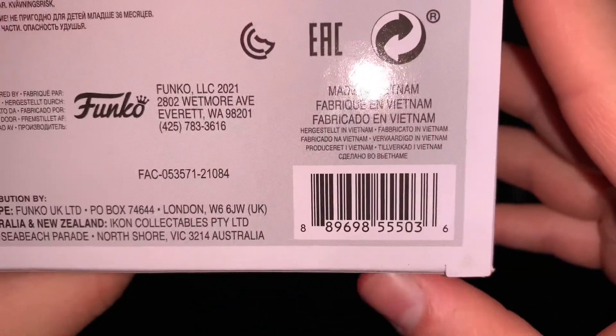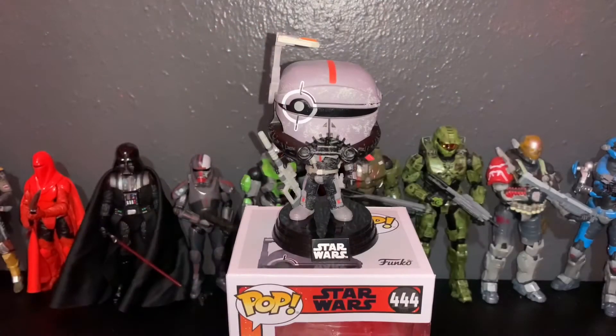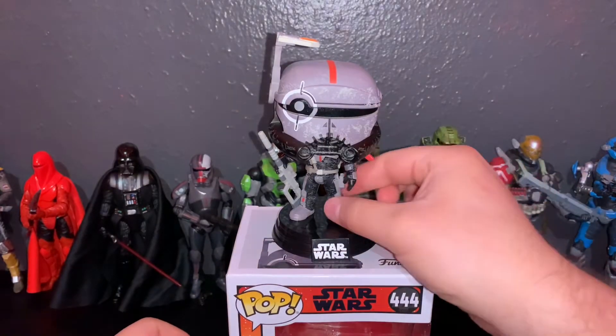Let's go ahead and get him out of the box. Here we have Crosshair himself out of the packaging, along with the little background insert card they put in most Star Wars and Marvel Pop boxes. This one is just plain red — it doesn't have any special design. It would be cool if it had the skull with '99' on the back, but oh well. Let's take a closer look at the pop himself.